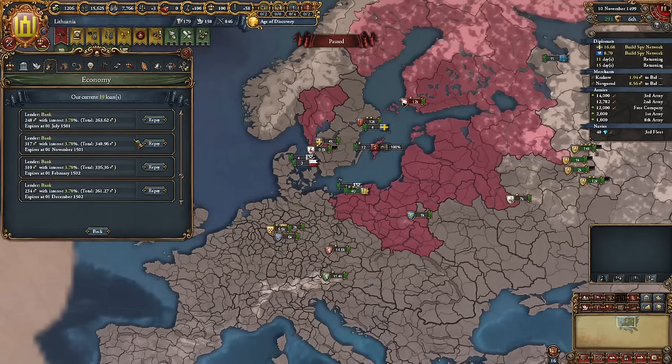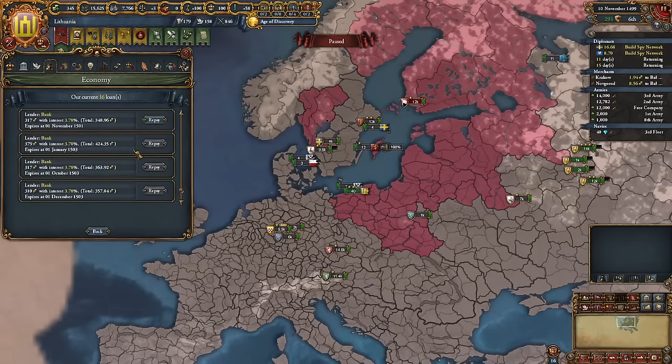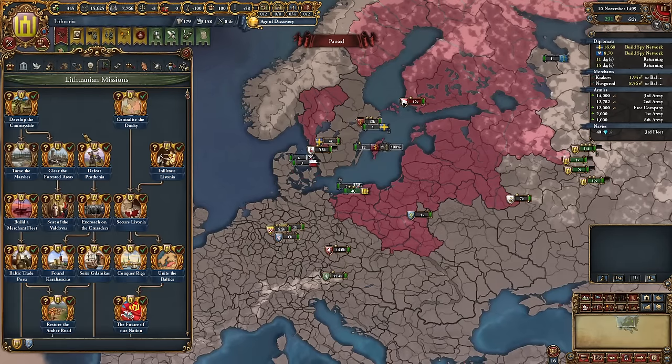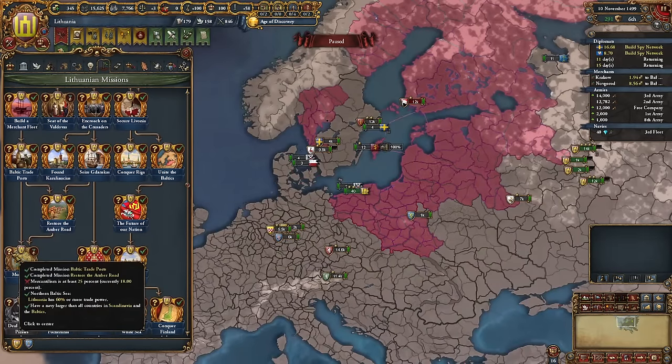We need to finish religious ideas. We have a bit of leftover cash so we can repay a few loans. It's not that bad that we have 17 loans currently — our balance is just minus three. I'm not using the burger loans; we could repay the one percent loans and take bigger ones since our current loans are 400 ducats each, but we'd lose mercantilism, which we're saving for the mission Musuyura — we need 25 of it.